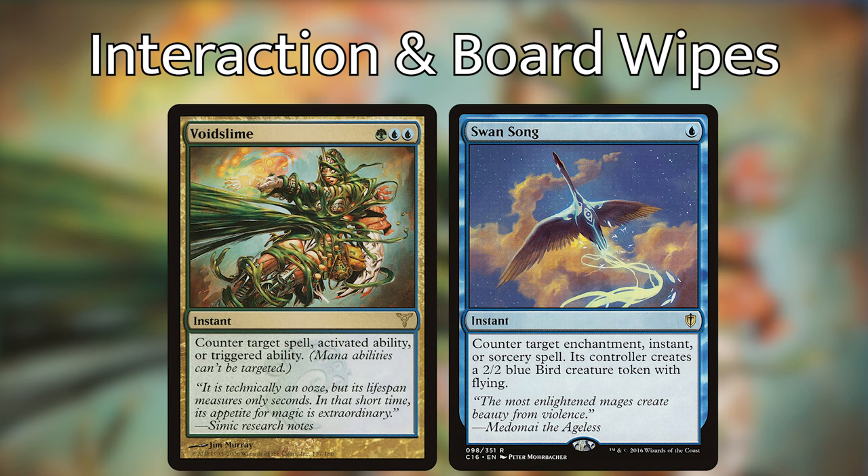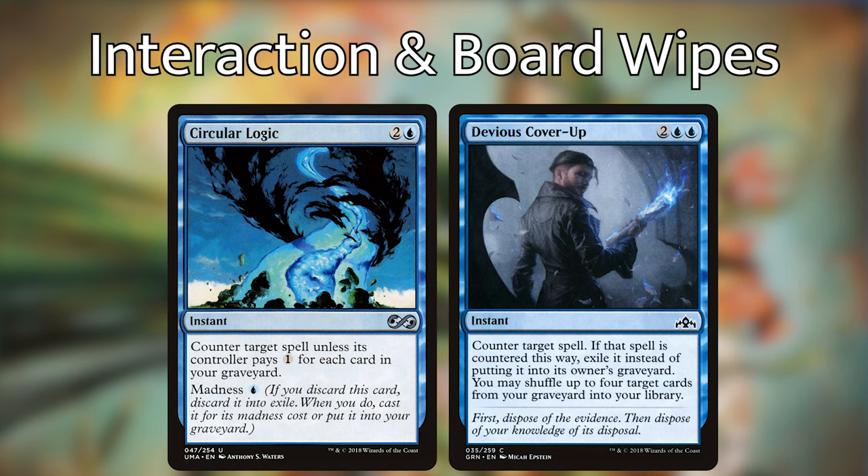For interaction, I've also included cards that synergize well with Simic strategies as well as graveyard strategies. We have Void Slime and Swansong, two very good counterspells just on their own. And we also have Circular Logic and Devious Cover-Up, which synergize really well with our self-mill strategy.